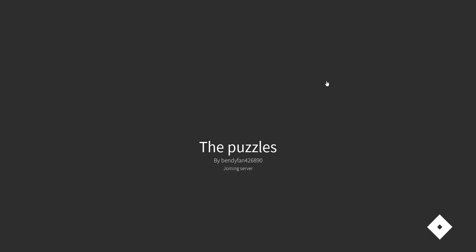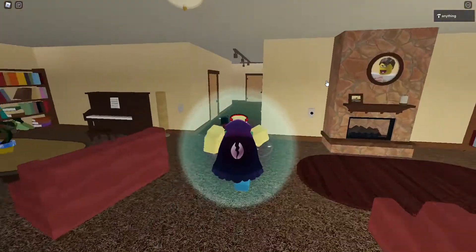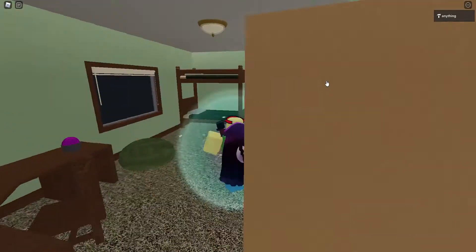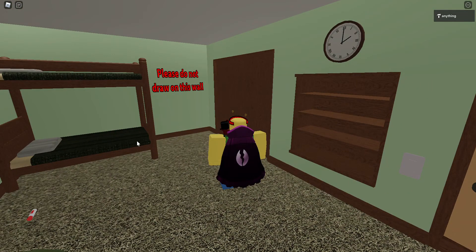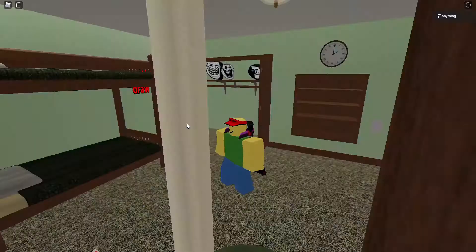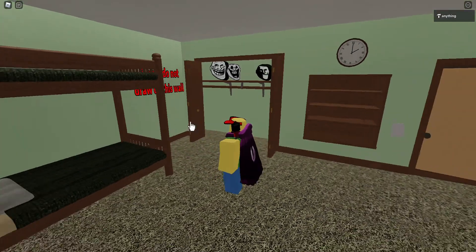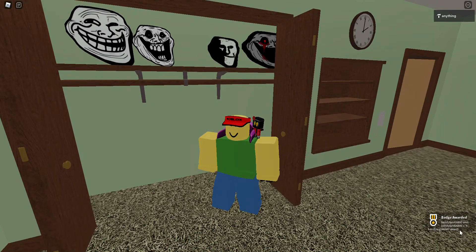So anyway, what you want to do is go to the game — you don't want to get any endings or anything. Especially, do not draw on the walls. You open up this little drawer and you're going to see a bunch of creepy, horrifying troll faces. Then you just want to walk into the closet.